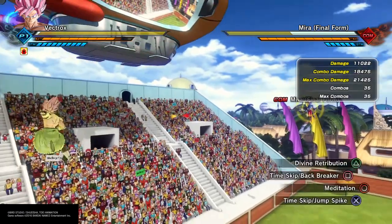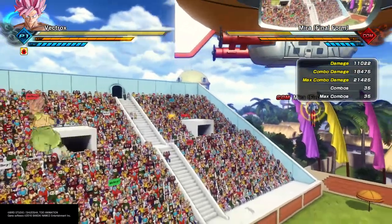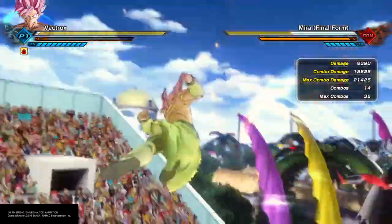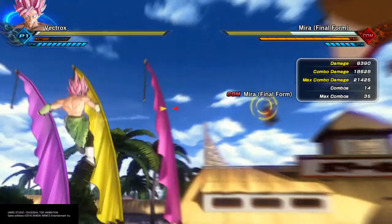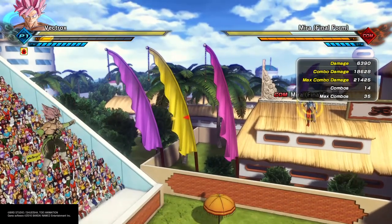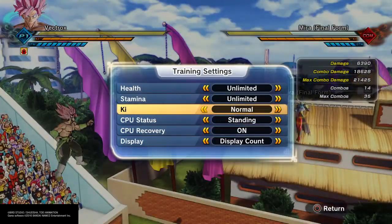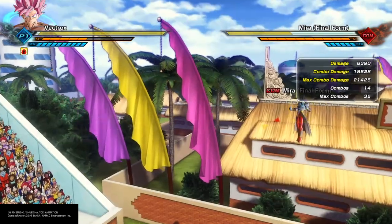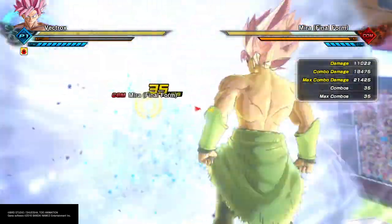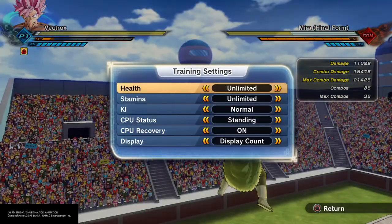Let's just see Power Rush again to see how much it does. It basically does the same amount. Wait — 18,628. We're gonna do that with Godly Display — 8628 — and see if it's actually the same. Nope. Godly Display is just a little weaker than Power Rush.